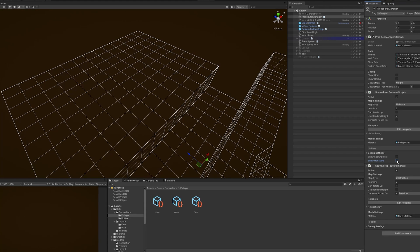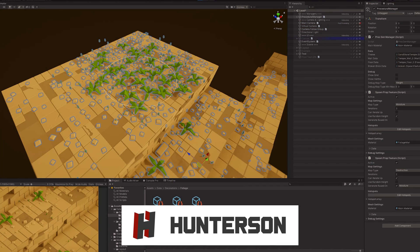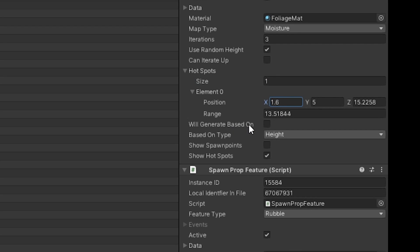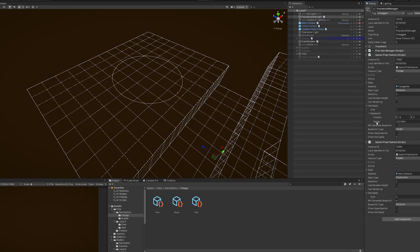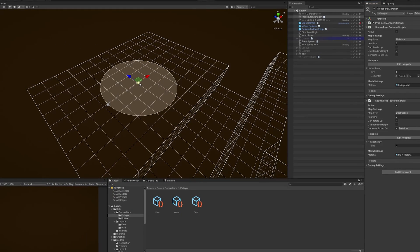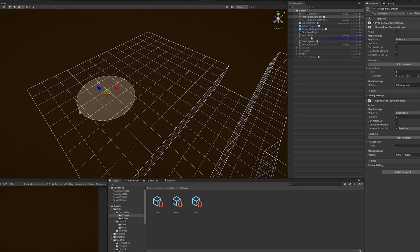And the same goes for hotspots. Hotspots are things I can manually place to create spots where a lot of plants or rubble will spawn. This is how I edited the hotspots before — I had to manually change variables in the editor and then see if the hotspot is in the correct spot. As you can imagine, this is very tedious. With the new editor, I can toggle the edit button and do everything within the scene view. I can move the hotspot very easily, create a new hotspot by holding shift and dragging, and delete it by holding ctrl and clicking on a hotspot. These little editor improvements will keep me from going insane in the future when I actually have to use these tools.